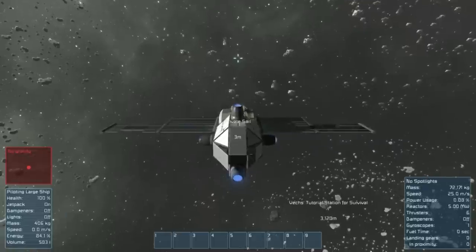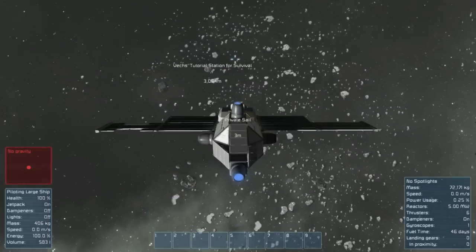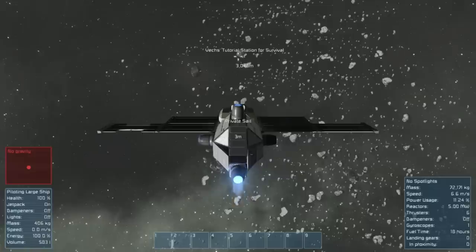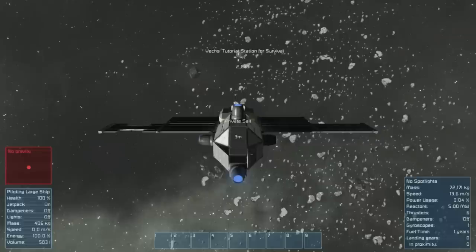We're now in control of the private sail. Turn the dampeners on to bring it to a stop, then orient it toward the platform we started on. My advice: if you're in a ship and moving forward and want to brake, don't try to thrust backwards — just turn your dampeners on. From my experience they are a much more effective braking mechanism than your actual thrusters.